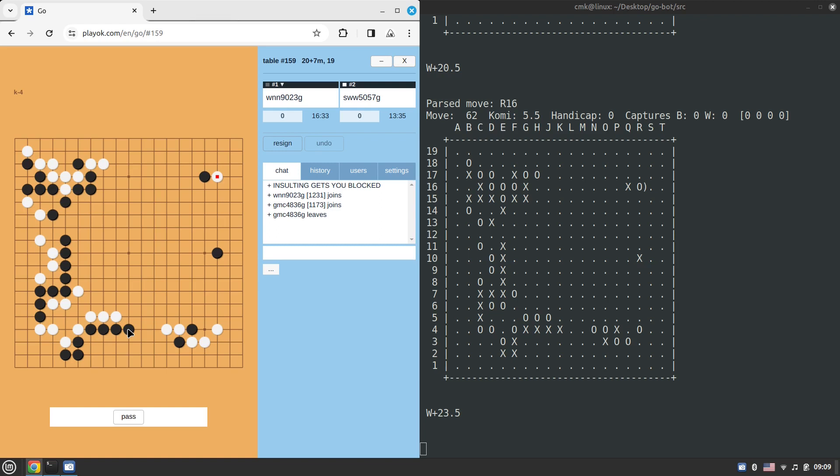White makes an interesting invasion — it doesn't go to 3-3 but instead goes to 4-3. Honestly, I'm seeing this type of invasion for the very first time. What's the purpose behind it? It seems like it wants to live on the side. Maybe a two-space jump to make a base — then a one-space jump. Is it going to try to move toward the center? White still leads plus 15.